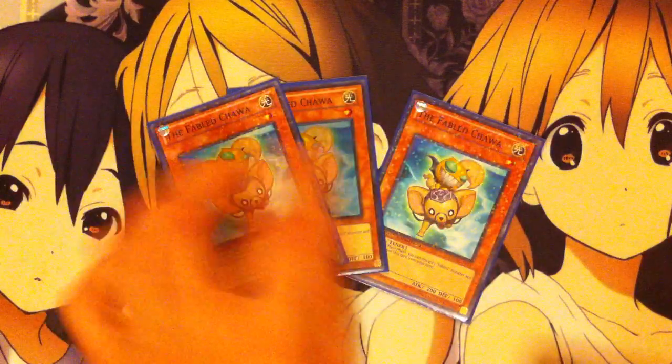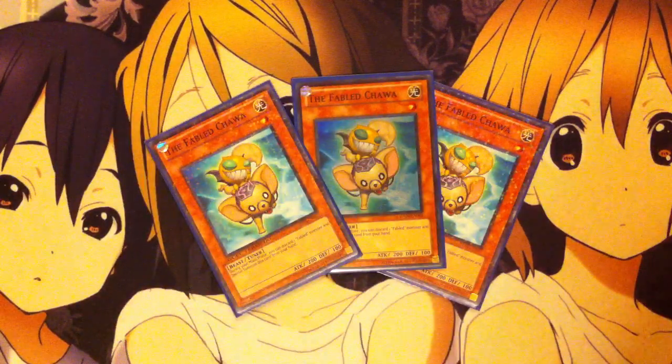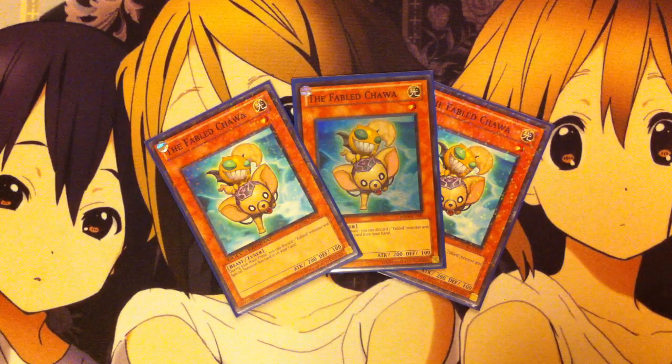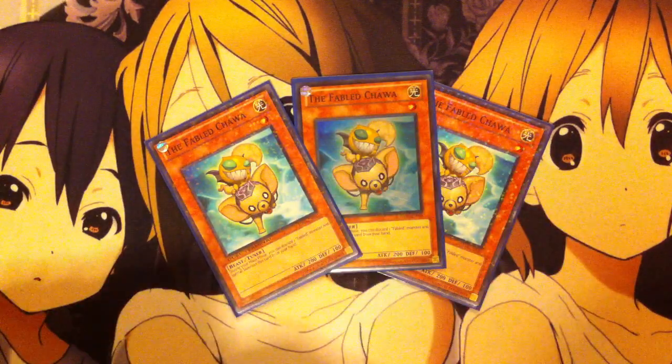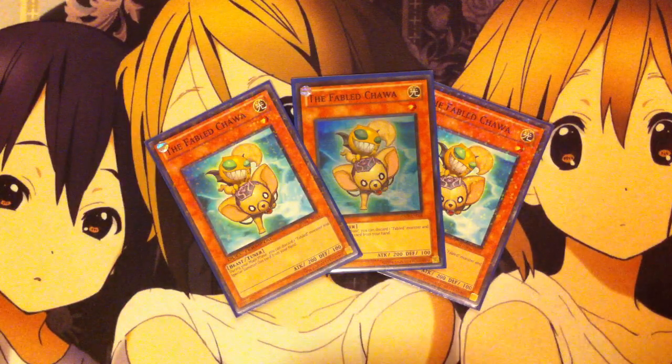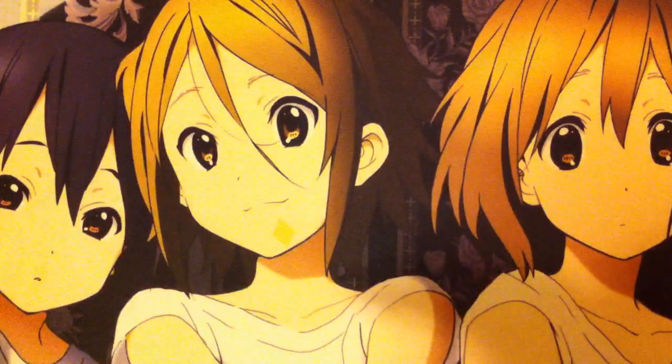I also run three Fabled Chawa. With Chawa, you can discard one Fabled monster from your hand to special summon this card from your hand. So you can discard Crews, special summon Grimrow off of that effect, have the Chawa, and have a level five Synchro right there, ready to go.